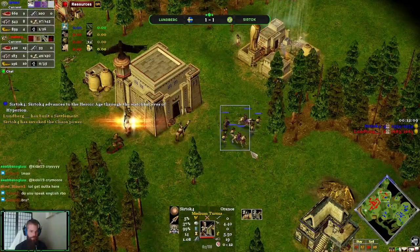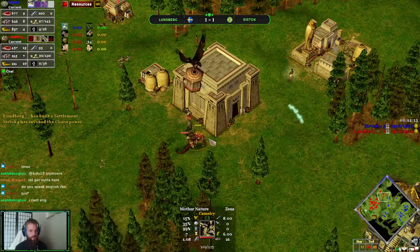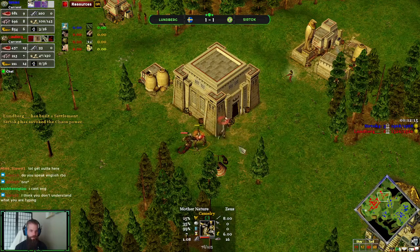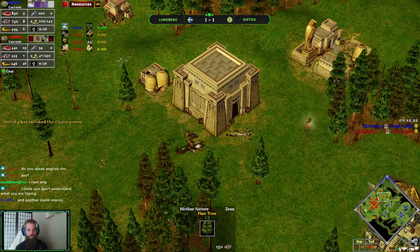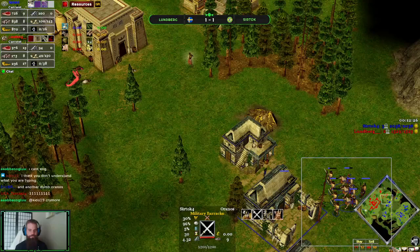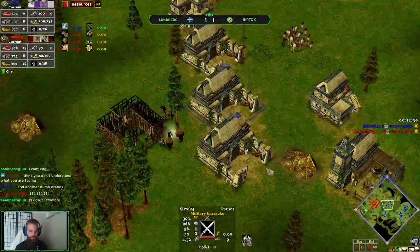I think those units are going to die. Chaos and the mummy. You got a mummy and a camel. I think the mummy just killed the rock. They've got a rock and a camel and a mummy for one of his chaos charges. I've seen worse.